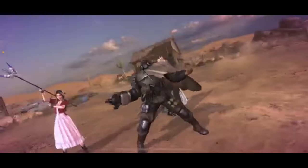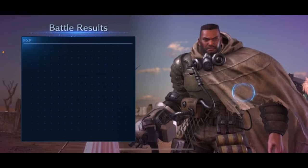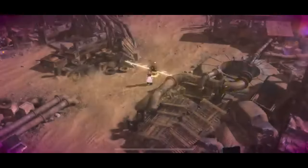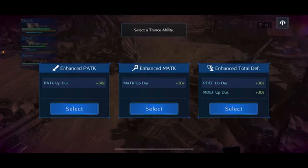Cloud finishes off the second worm with a Thundara Blow from Barrett. Even handling this fight well, you'll likely only score around 40,000 points due to the damage the worms deal, but it won't prevent an S Plus ranking at the end of the dungeon.